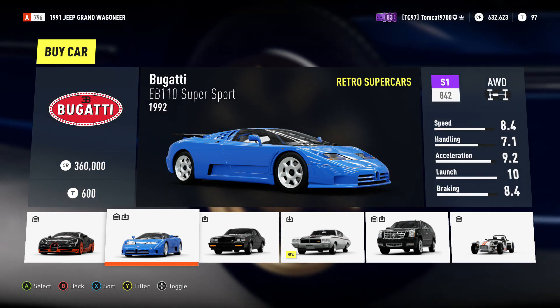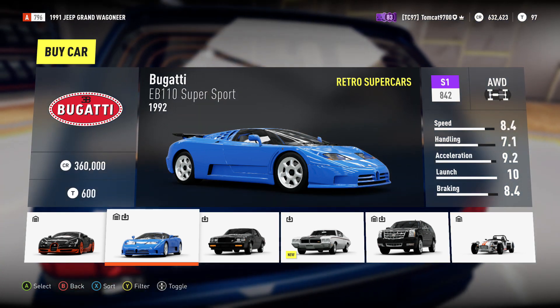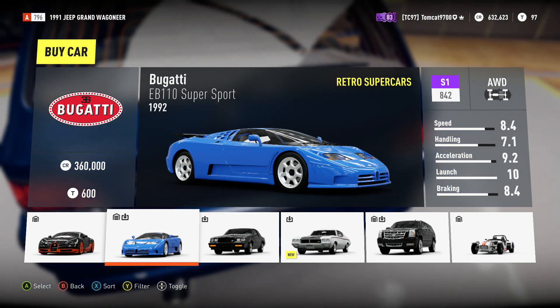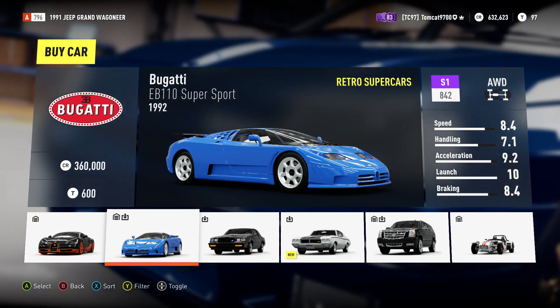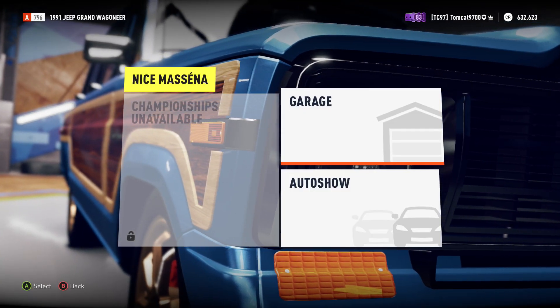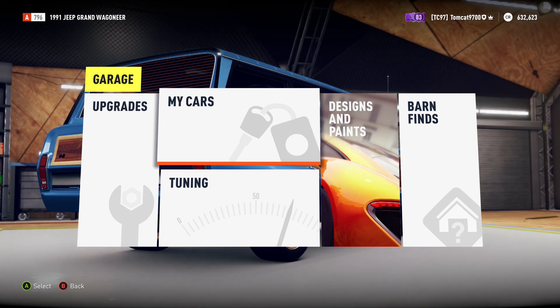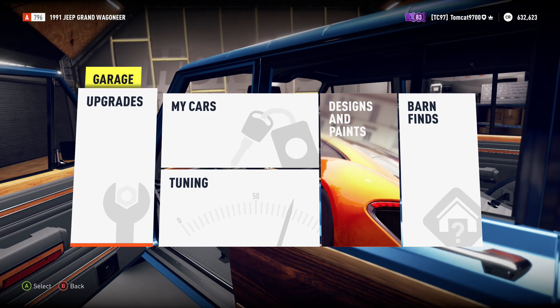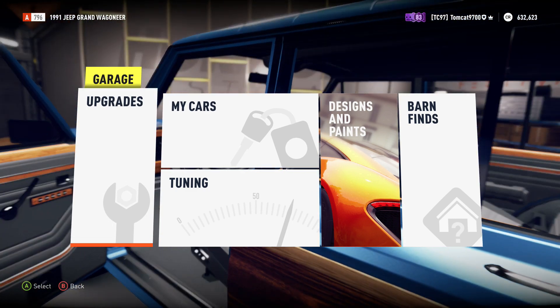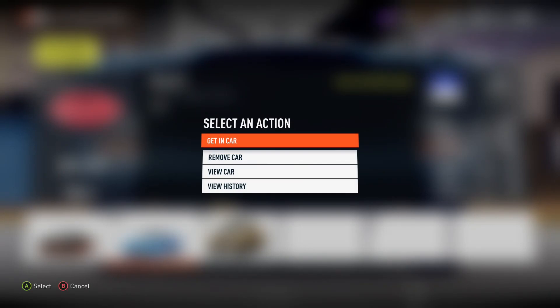I completely understand where you're coming from on swapping the engine because it would make it quite a bit faster. In the original video, it was the first time I'd had the car out and the first time I'd built it — I kind of wanted to build the stock engine and see what it would do. Now we're going to go back into my garage, swap the engine, and see what we can do. We'll definitely get over 270, but how much over 270 depends on traffic and road conditions.